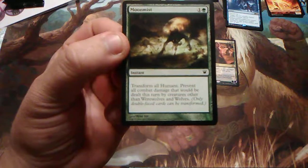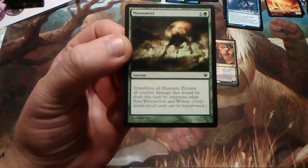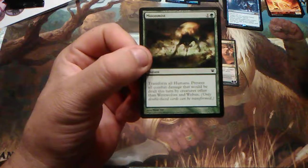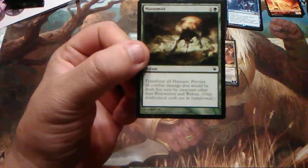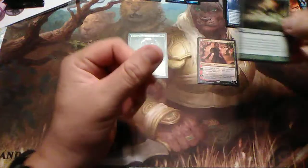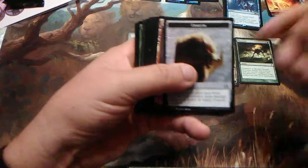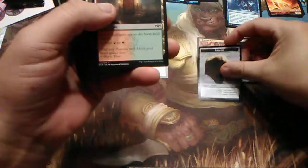Moon Mist — one and one green. Transform all humans; prevent all combat damage that would be dealt this turn by creatures other than werewolves and wolves. So it's kind of a fog, unless you're playing a mirror match. But you get to transform all your humans too, and it only costs two. You're going to use it at least once or twice if you have her out. So there's her emblem — got to have her emblem.